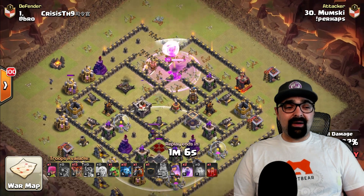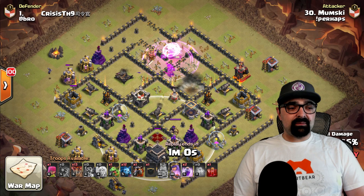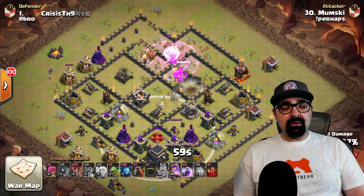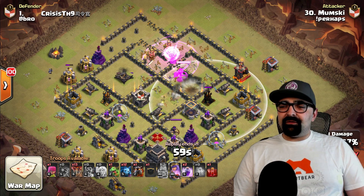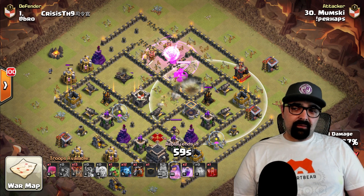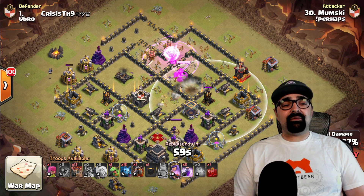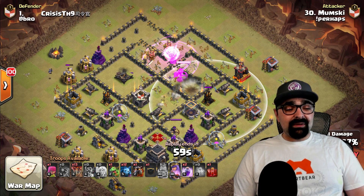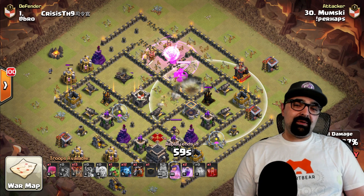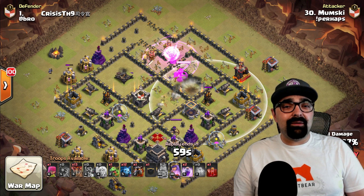He rages the queen making sure she stays alive. Look how much of the base has been taken out just by this queen — she's going towards the next air defense. He got one of the wizard towers, two air defenses, a third one going down, the clan castle — everything is good to go — and no balloons or hounds have been deployed yet. This is really good value.